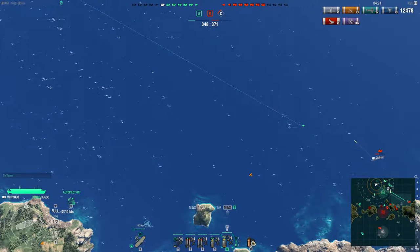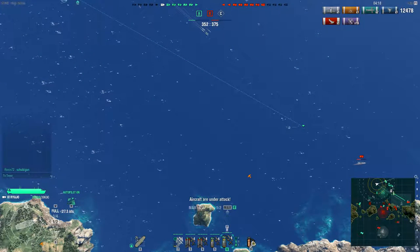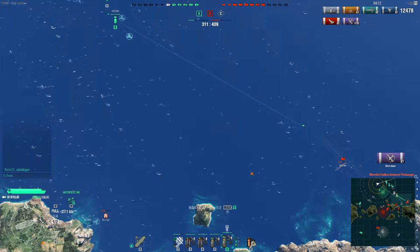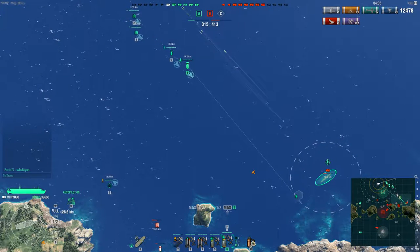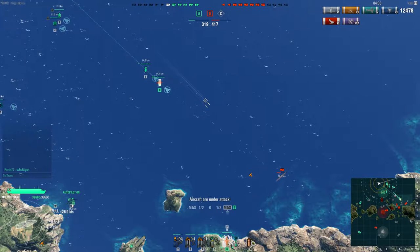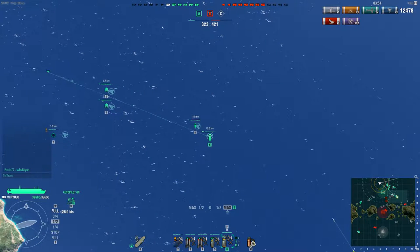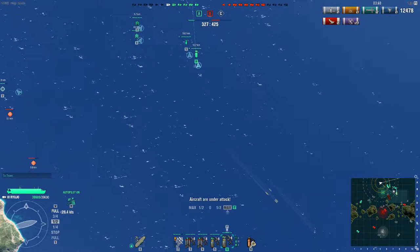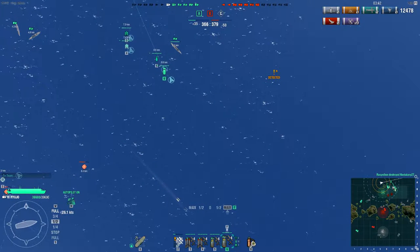Tip number six: baiting the enemy defensive fire cooldown with dive bombers. In this case I have a Molotov I want to attack, but I need to first trigger its defensive cooldown. So what I do is send in the dive bombers only. As you can see, the targeting circle is bigger because the defensive fire cooldown is now active. I pull all the planes back, wait a minute and a half, and then launch my torpedo and dive bombers on them. This is a simple trick and always useful, but you need to be careful on the timing — the defensive cooldown is active for one minute and a half, so watch the timers.